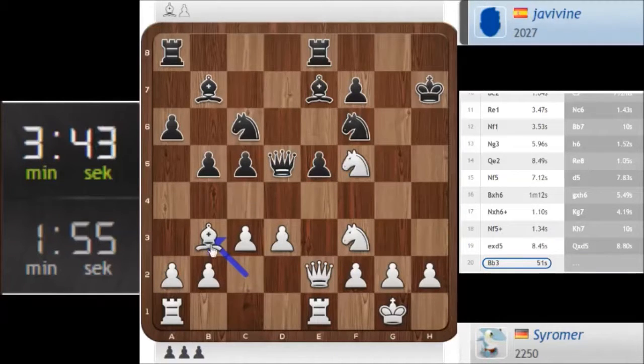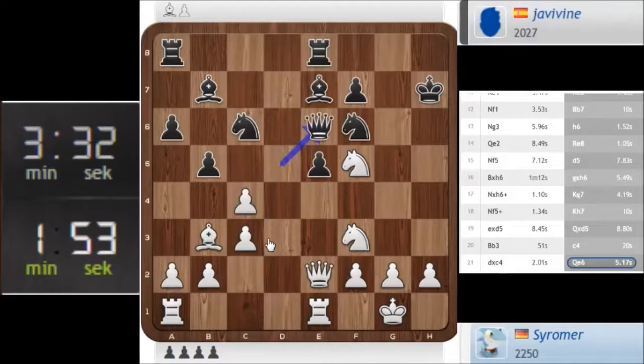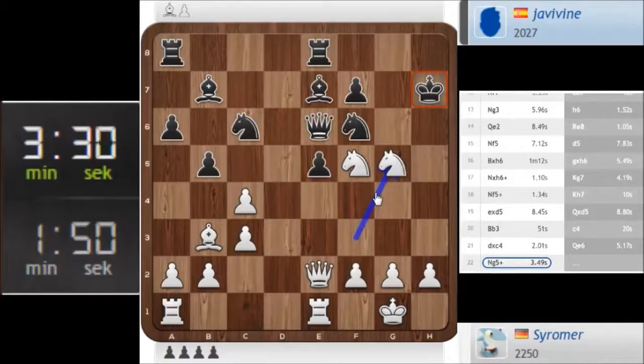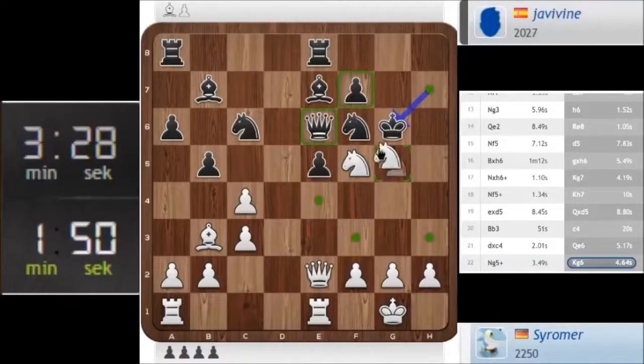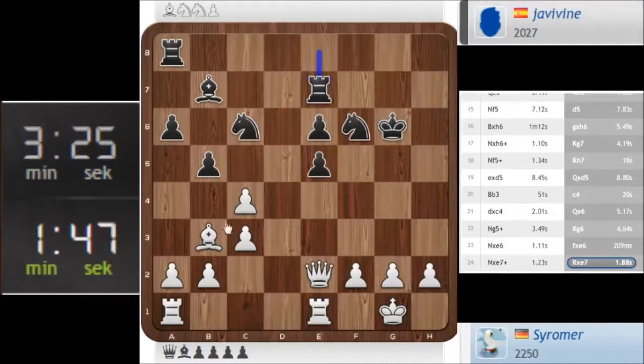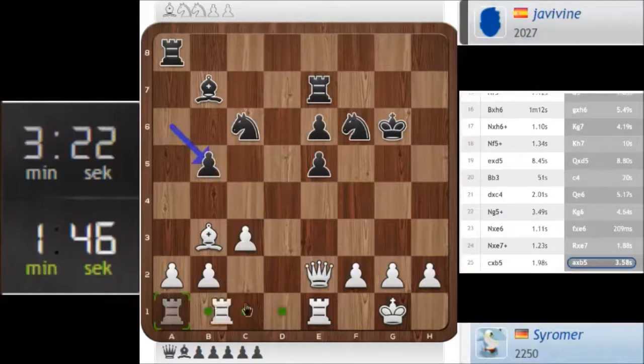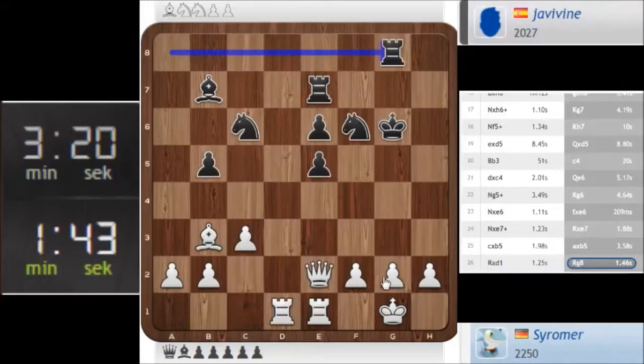It looks bad, but if we play C4 the diagonal is opened and I can play the Bishop every time back with the check. And if the Queen moves, I have Knight G5. And what? Knight G5 — that was the intention anyways. Now we can just trade off pieces and I have an attack. That's even more of a problem for him.